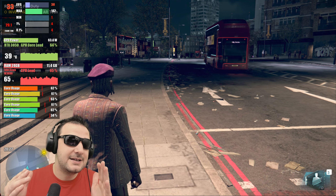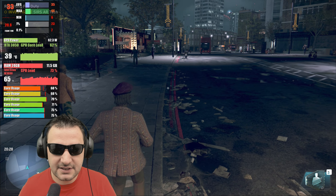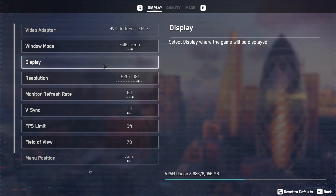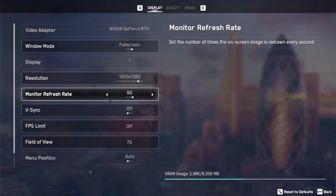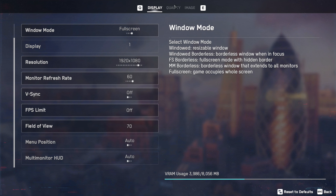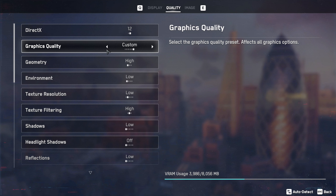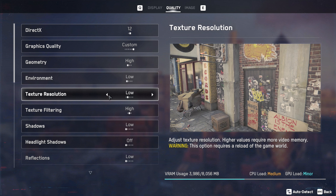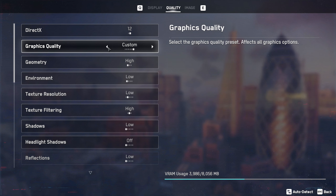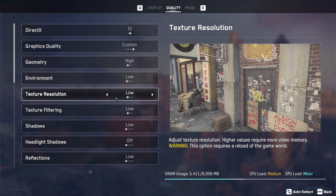Watch Dogs Legion — hear me out. It's an open world game like GTA 5, Cyberpunk, No Man's Sky. I think it's great to test whether the video card and system are scalable. Let's see how we can set it up to benefit from this computer and CPU. I'm on 1080p, V-Sync is off, Field of View 70. I think we can go on Quality preset. DirectX 12 — it could be possible to use DirectX 11, but let's keep it here since we have a decent GPU.